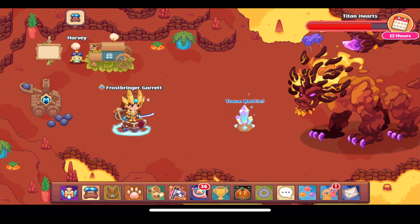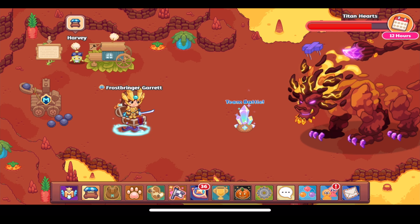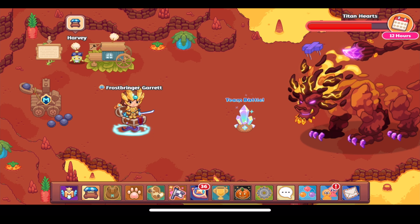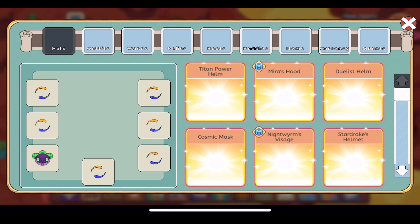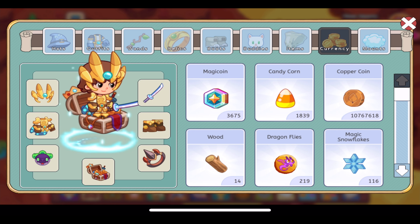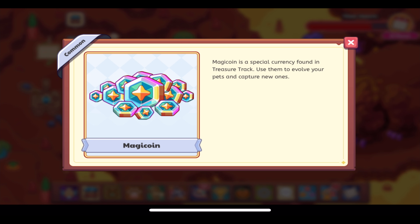Magic coins were added earlier this year into beta testing and they're a new type of currency that you can see in your backpack. You'll pretty much see them everywhere — in your pet section, in shops sometimes. If we go over to currency, here they are: magic coins. I have about 3,700 of them right now. The description says: 'Magic coin is a special currency found in Treasure Track. Use them to evolve your pets and capture new ones.'